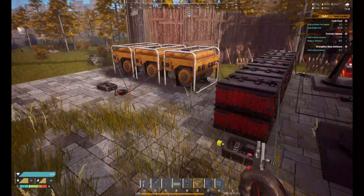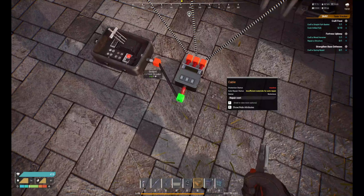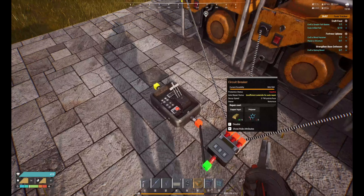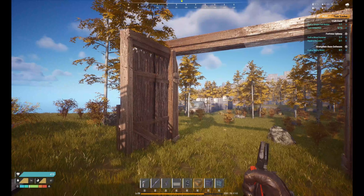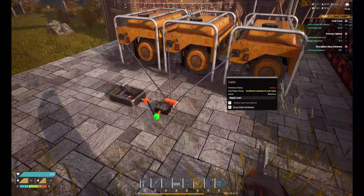The less efficient but more powerful way is to set up a series of diesel generators. I was looking for cleaner power since I didn't want to keep spending tons of gasoline, but they do produce a tremendous amount of electricity. All three of those are actually producing 240 each, which equals 719 after the voltage loss. That would be more than enough to power pretty much everything I have at the horde base, but I'd much rather do it clean.